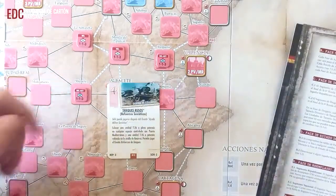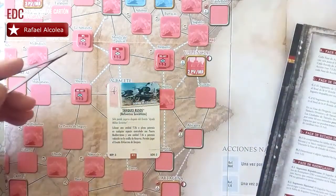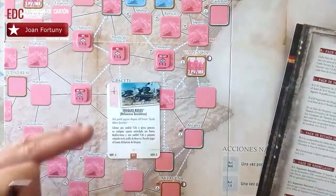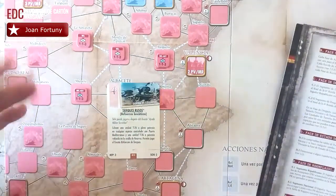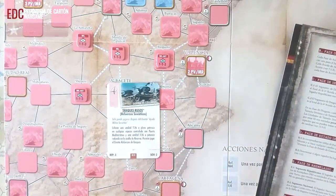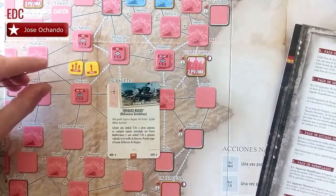Si decidimos movernos, entran en juego los puntos de movimiento. Todas las unidades tienen tres puntos de movimiento, lo que significa que podríamos intentar movernos tres espacios — aunque depende del tipo de terreno y si los cuadros están controlados o no. Cuando decidamos lo que vamos a hacer, usaremos los marcadores de combate que nos indican si vamos a atacar o si nos vamos a mover.